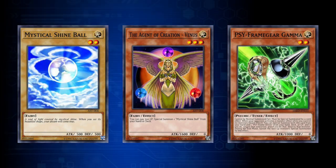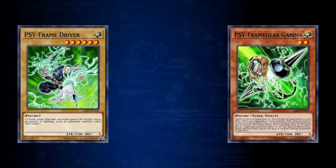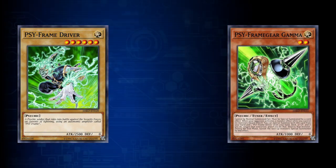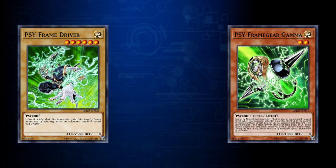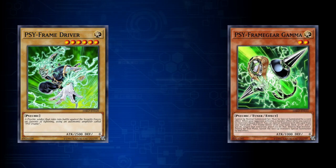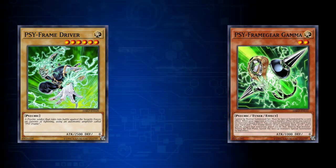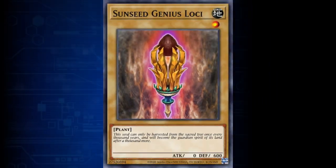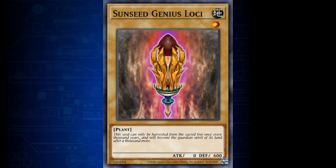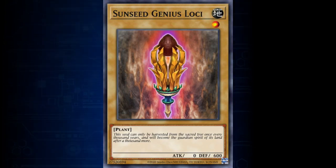Some decks play SciFrame Gear Gamma as a form of disruption, but Gamma requires you to play the normal monster SciFrame Driver to use their powerful effects. Many players get upset when they draw Driver, as it has limited use in your hand because it is a high-level monster and would require a tribute to summon it, and you'll usually have effect monsters that you would prefer to summon instead. It can be summoned for free from your deck by SciFrame Gear Gamma, so it's preferable to never draw this card. Currently, a very powerful deck is the Sun Avalon Plant deck, which can perform its entire combo line if you open the normal monster Sunseed Genius Loki. I'm just trying to show you that different normal monsters are occasionally played.